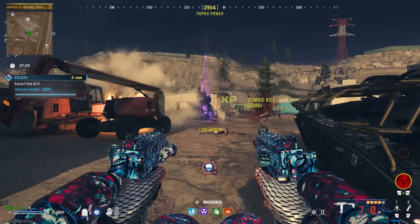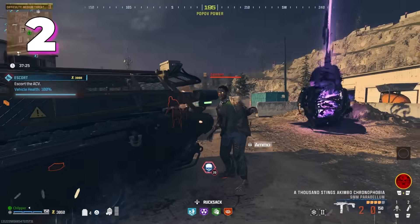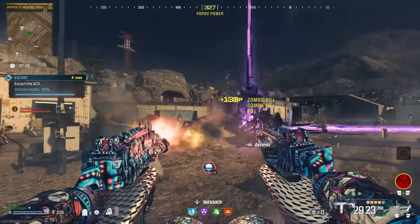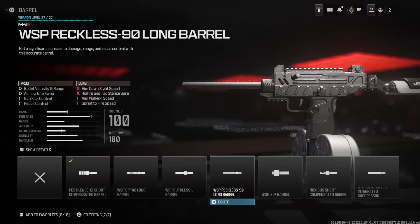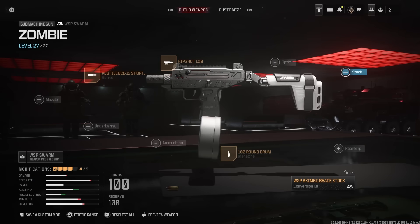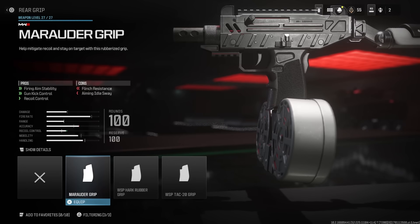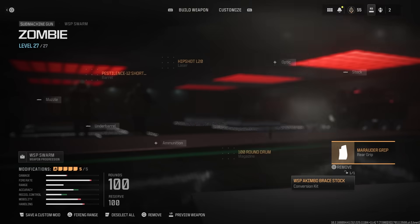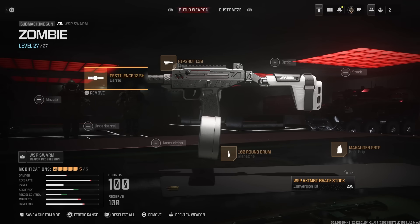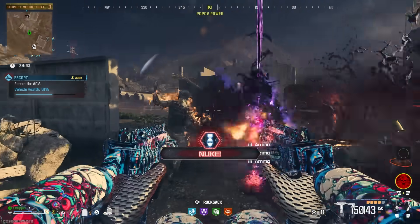Coming up to our number 2 spot is going to be the WSP Swarm. This is very similar to the Stinger — I would say this is more accurately the Stinger's bigger brother. The Swarms are a lot better because while you do need the conversion kit to run Akimbo, it's more than worth it because the damage is better and the magazine capacity is more solid. The only downside compared to the Stingers is movement speed, but even then it's a little bit negligible — the damage you get far outweighs the drawbacks.